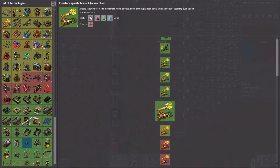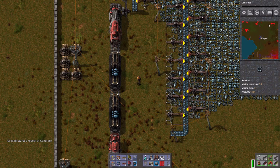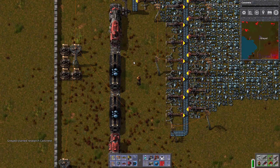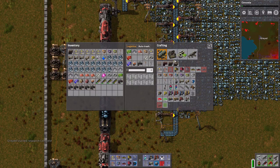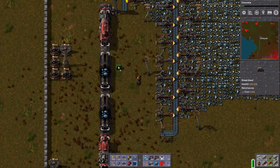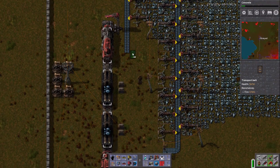Inserter capacity bonus is good. Do I have more of that? Requires purple science. I do not want to use purple science — I'm avoiding it for a reason. It requires me to go out and kill aliens, and I don't want to kill aliens with my power the way it is right now. So I actually need two more iron chests — or steel chests. We'll put two chests per wagon for the time being.